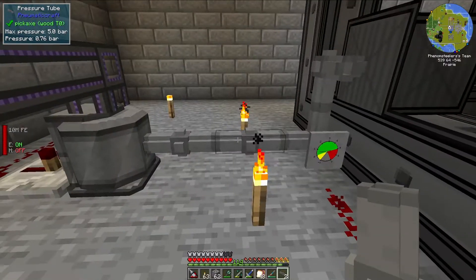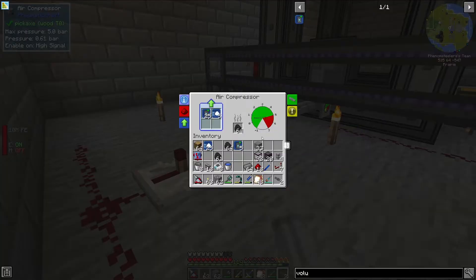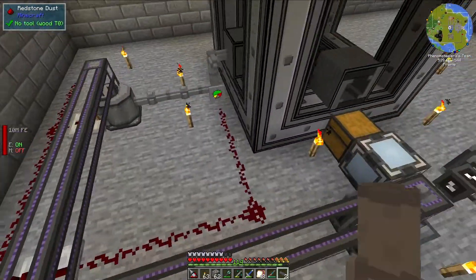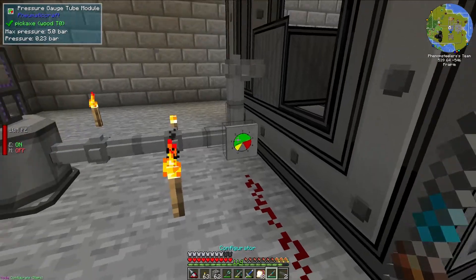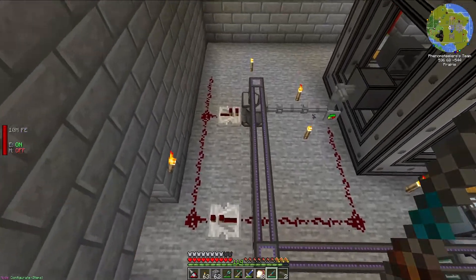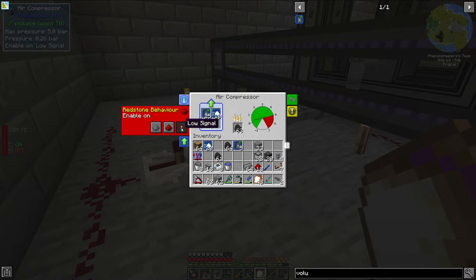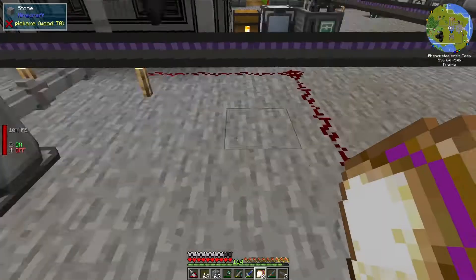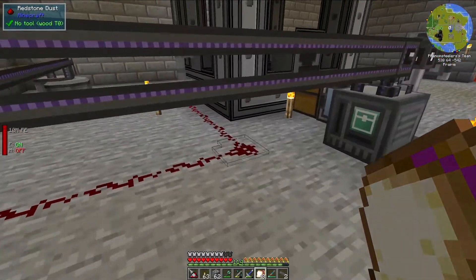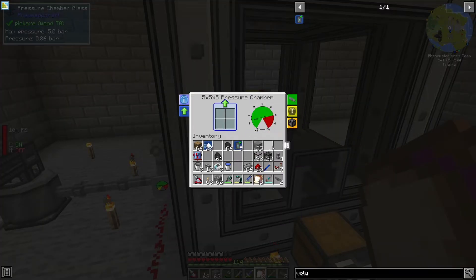This chamber is very large, so it does need a lot of air to fill up — which is why I had speed upgrades in the first place. Once the air tube here gets to about 0.5 bar, we should start seeing some redstone, and hopefully this safeguard is actually functional. Let's change this redstone mode to low signal, so when it gets a redstone signal it should shut off — so we don't have things explode when we're not needing the pressure.